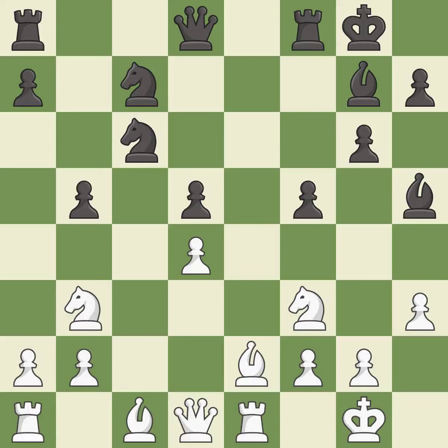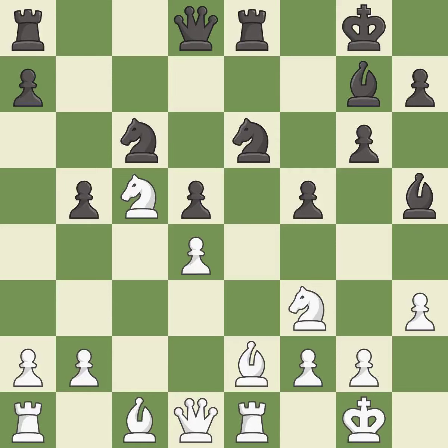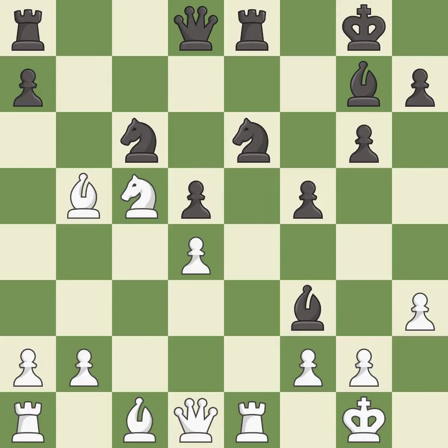This protects an under-defended pawn that is under attack. This permits the opponent to take an outpost with the knight — it is an inaccuracy. The knight now occupies an outpost, a secure square in the opponent's territory. The game was close to equal, but now white has the advantage. This overlooks an opportunity to add a defender to a vulnerable pawn. This permits the opponent to create a passed pawn — it is a mistake. Only one move worked there, and this wasn't it.